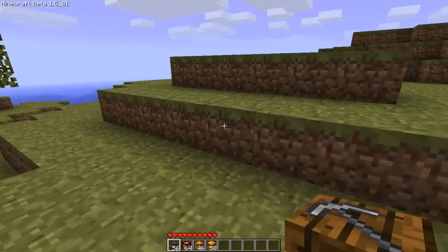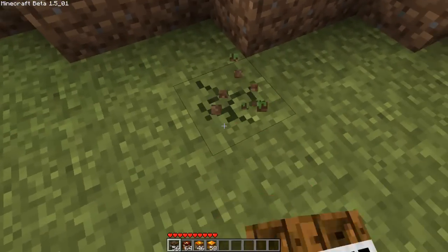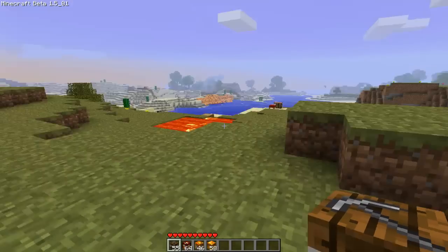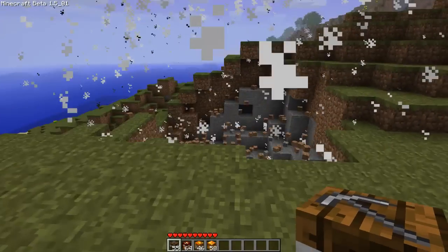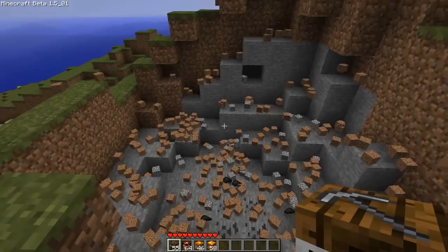Next I'm going to go ahead and show you the minor TNT. I'll just put it over here and show you what it does. Dig two blocks down — you don't have to dig two blocks down, I just do that to get the TNT out of the way. Go ahead and blow up there and you can see how many blocks you get. It's pretty cool.